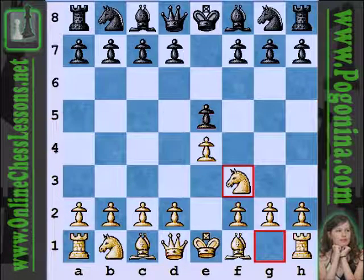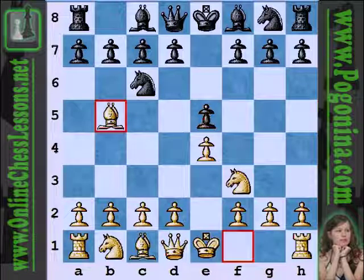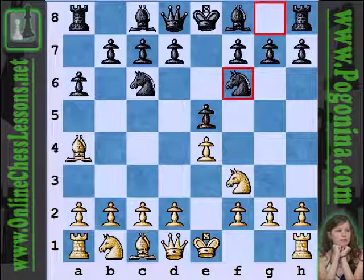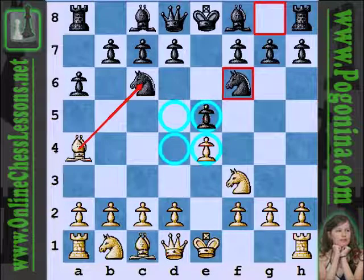The game opens with e4, e5, knight f3, knight c6, and black is angling to take things into a Ruy Lopez. White obliges, and with a6, knight f6, we're into the Ruy Lopez, which has been around for a long time in chess. Both sides are fighting for control of the center squares, white putting influence by attacking the knight, black developing logically.